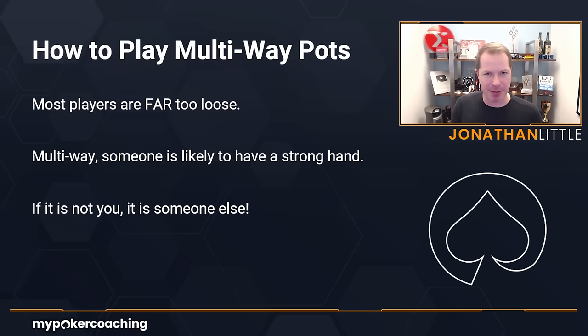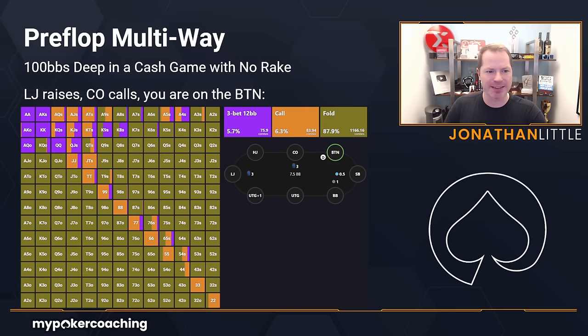Let's take a look at some common pre-flop scenarios you will find yourself in. We're playing 100 big blinds deep in a cash game with no rake. If you're playing in a cash game with rake, you're going to want to play tighter. If you're playing a tournament with no rake and an ante, you can play a little bit looser. The low jack raises — that is first position six-handed — the cutoff calls, and you are on the button.